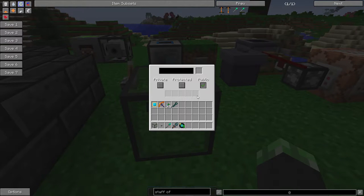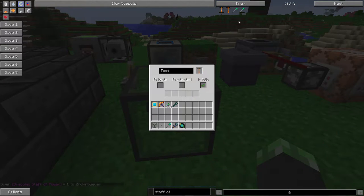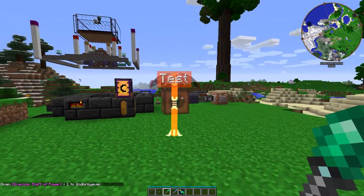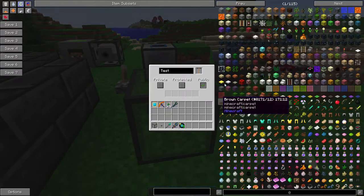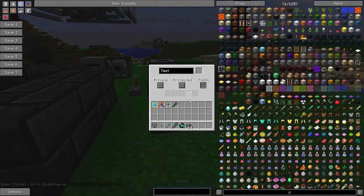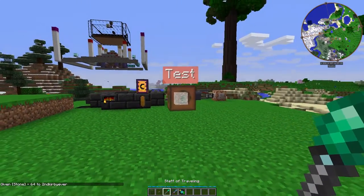So if you right-click the Ender.io, you can give it a name and an item to indicate. So for example, I'll name it 'test' and let's put a Draconic Staff of Power in there — just came off the top of my head, also because it's in there. Oh yeah, I forgot the item rendering for the Staff of Power is huge. Let's make it something simple, like stone. Now the stone and the test pop up over the Ender.io.